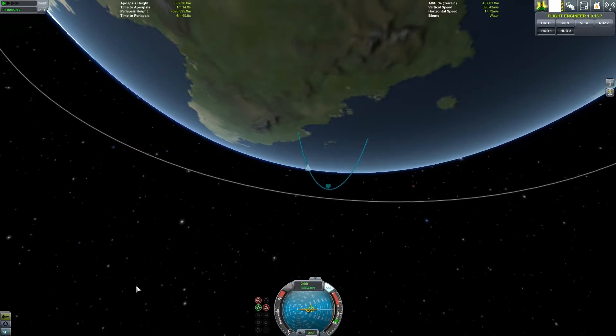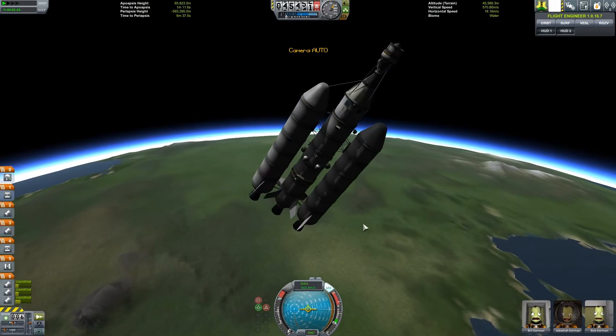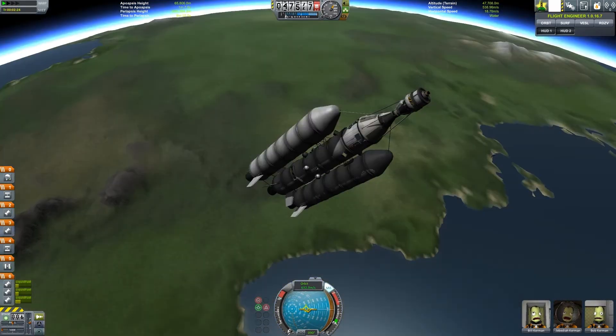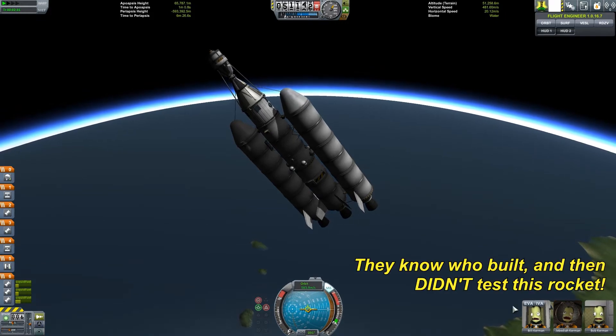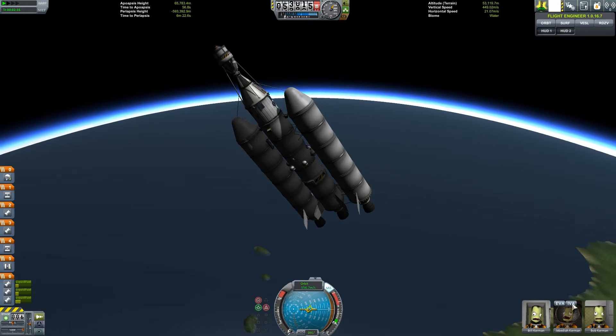Alright, we got the Apoapsis nice and high. Just going to shut off my engines and let us coast up to that a little bit and see what happens. Still got plenty of fuel — I guess I was freaking out over nothing. So is Bob and Paul — they're also kind of freaking out, like 'we're going to die.' And Jim's like: cool.